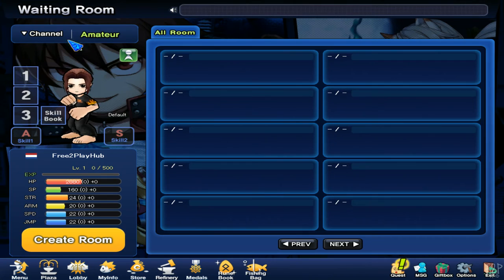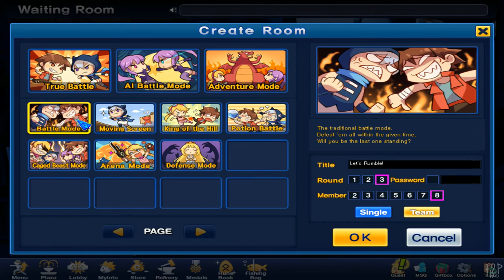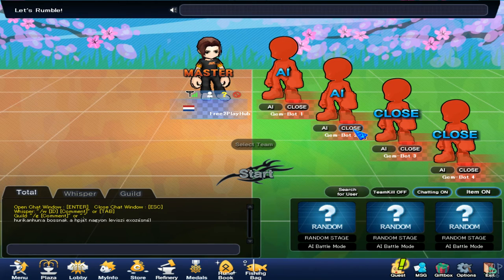Let's create another room and see what else we have. True battle — no skill books needed; you revive and throw enemies off the stage until your stamina reaches zero. But this is where we need real people and we don't have that. AI battle mode — we can probably play this. Okay, there are so many bots but I can close a view. Just two bots, that seems fine. Let's go.